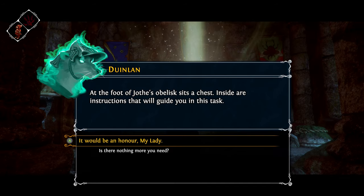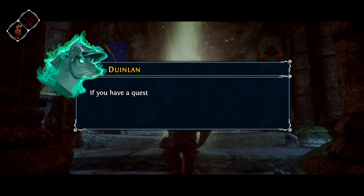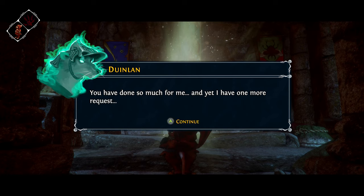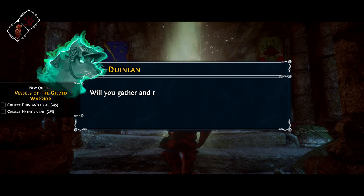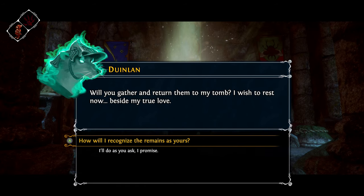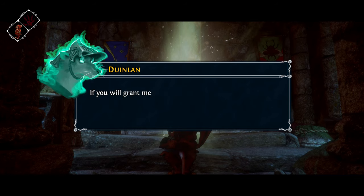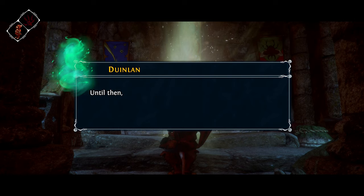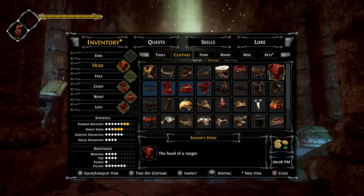Let me try talking to her again after this. 'Welcome, good mouse - if you have a question, pray ask it.' 'Forgive me, is there nothing more you need?' 'You have done so much for me and yet I have one more request. My mortal remains and Hyth's lie strewn about this place. Will you gather and return them to my tomb? I wish to rest now beside my true love.' 'They bear my name, as Hyth's bear his.' 'If you will grant me this kindness, I will give you something precious in return. Until then I must remain a shade.'